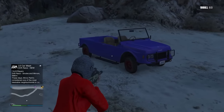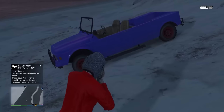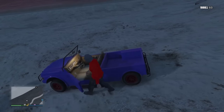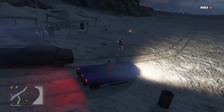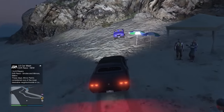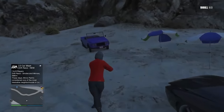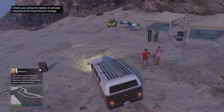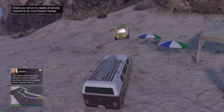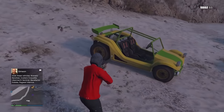Next, we have a purple Canis Kalahari, which spawns in the exact same spot as the BF Surfer — but between 4 p.m. and midnight. This is a very, very rare spawn; it took me a couple of hours. Unfortunately you can't keep this one. And in the exact same spot, there's also a BF Bifter — you can't keep that one either, but if you want to farm them, go ahead.